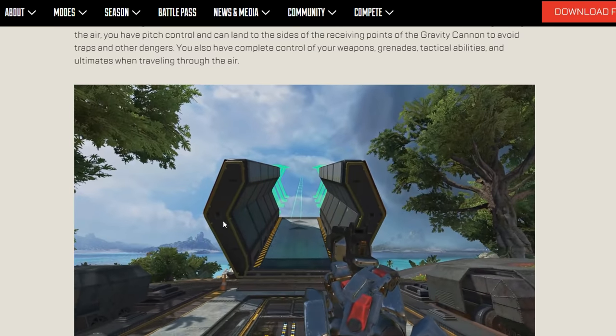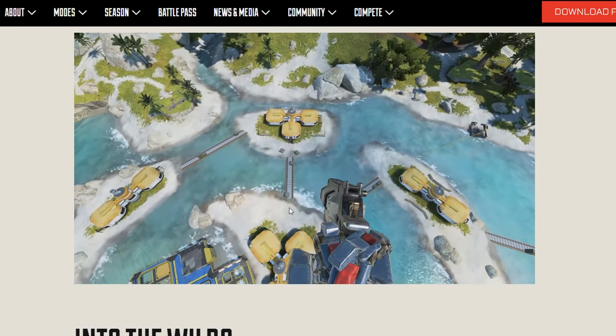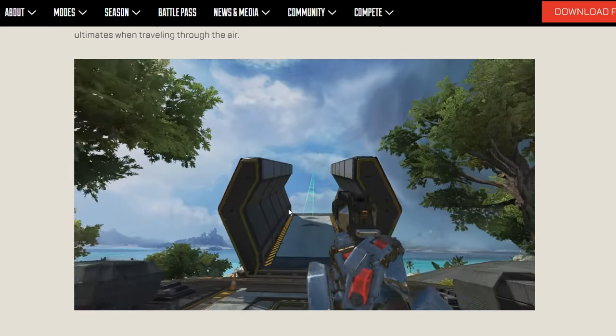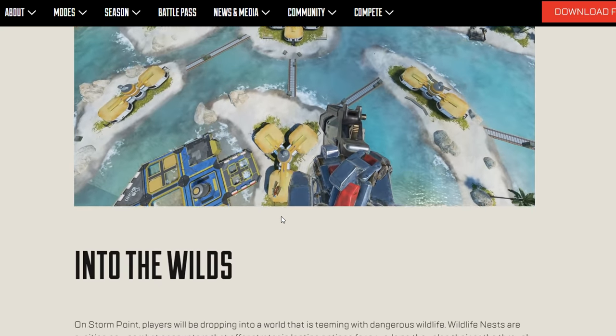I want to highlight something I noticed. Horizon in the trailer when she used the gravity cannon, she pushed through and when she landed, with her passive she moved forward. But I noticed a regular legend - Pathfinder in this case - you have to slide into it to get more momentum. But Horizon just slid forward automatically - that could be her passive.